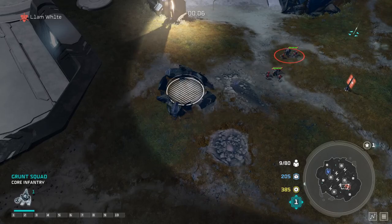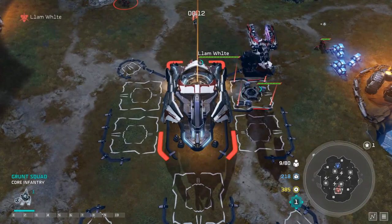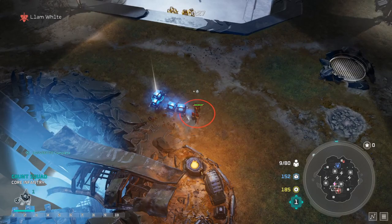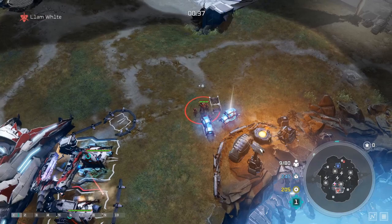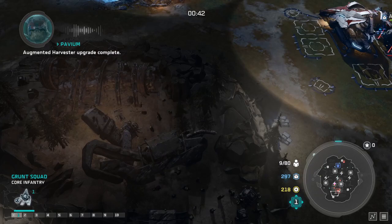The first thing you want to do with Pavium — which is a pretty standard opener, especially against UNSC — is open triple harvester, burn out your first two pads, and get out as many Choppers as possible. It works well on other maps, not so much on Rift because it's so spread out with ledges and hills. In this matchup we get two Choppers out to begin with; we don't go for the free Chopper because we don't want to delay that third pad.